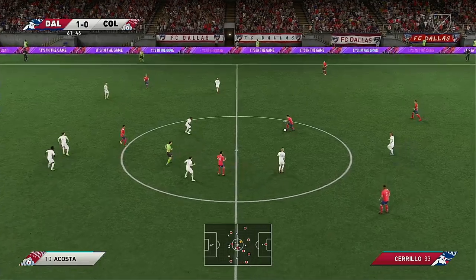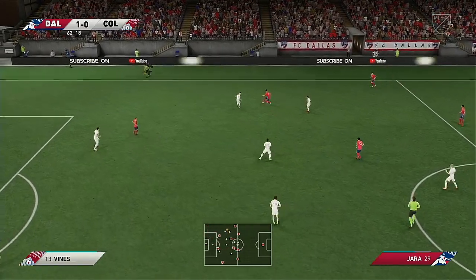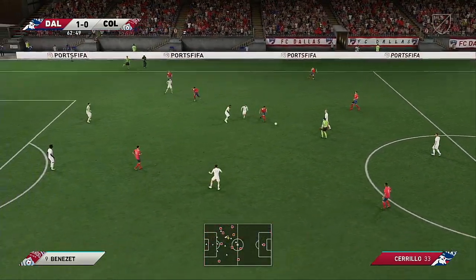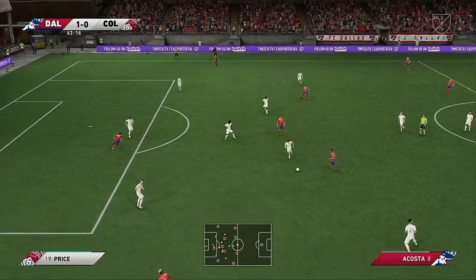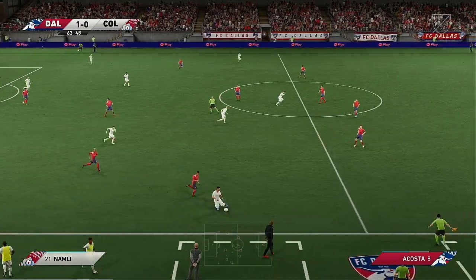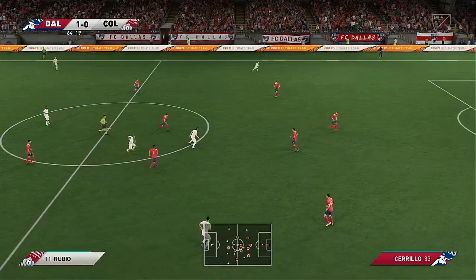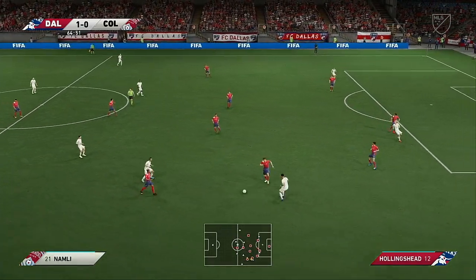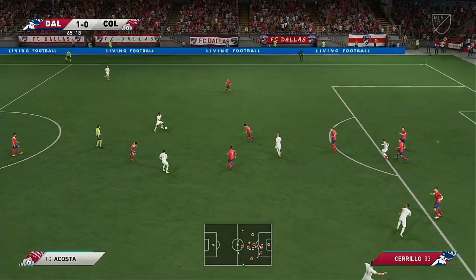Ricarte. Jara. Bressan, Matt Hedges — it's with Acosta, nice looking pass. Acosta. An authoritative challenge. Jack Price, Rubio — well, the counter chance looks very real. Rubio, Bassett. Kellen Acosta.